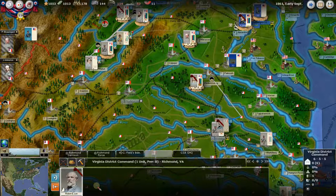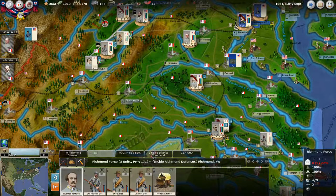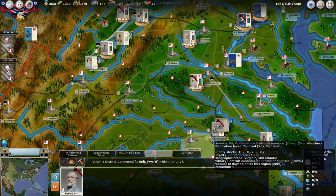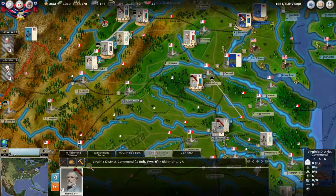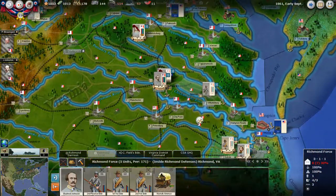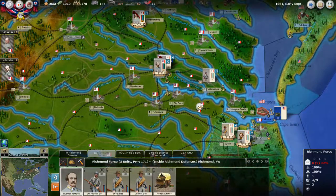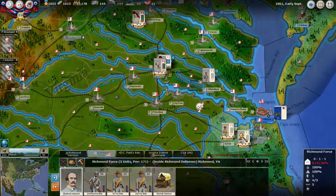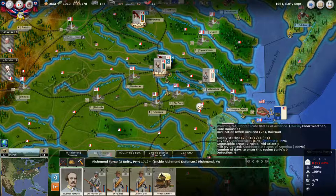They don't want you to have Lee too early before it's historically accurate, except if Richmond is completely under threat. We have a Richmond force with Bushrod Johnson — we let them sit and run out to wherever needed. We've now seen a Union flotilla out here — just gunboats, not an invasion force. It does make me want to move Vendor and some other stuff down that way, but we're not going to do that quite yet.